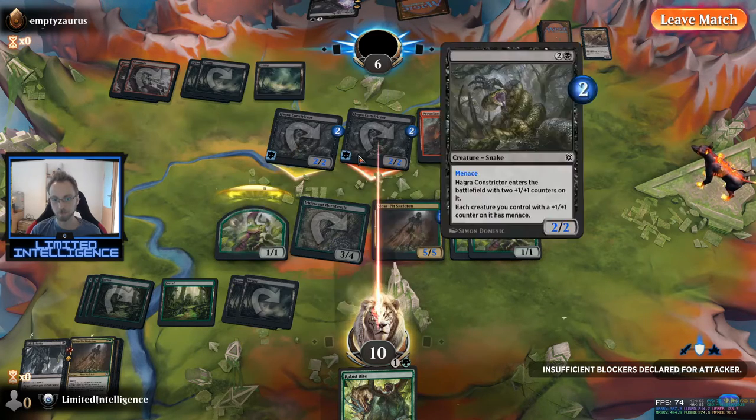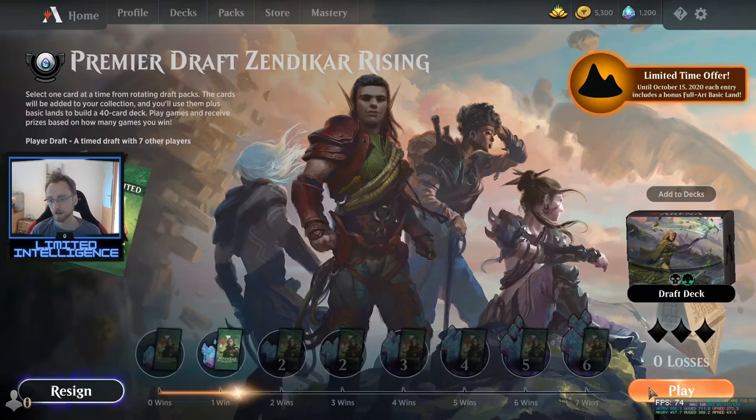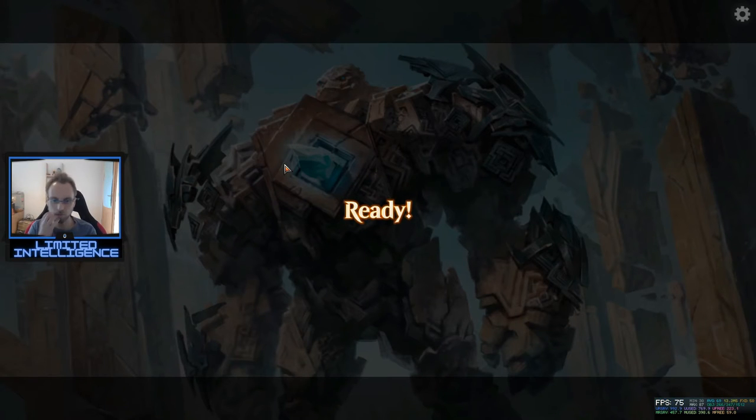Our opponent probably would have done better to just stay back and not attack. To be fair and honest, we probably won partly off the pure fact that our opponent had the mulligan. Our opponent also made a mistake with their Skyclave Shade — they should have used their land drops to replay it, because that creature puts so much pressure on you. Every time they have a land drop they can just replay it again and again, especially if they can start kicking it and it becomes a 5/3. It just becomes such a huge threat and gets free attacks every round. I think Skyclave Shade is not 100% a bomb but very, very close to being one — that was pretty much where the mistakes were made.